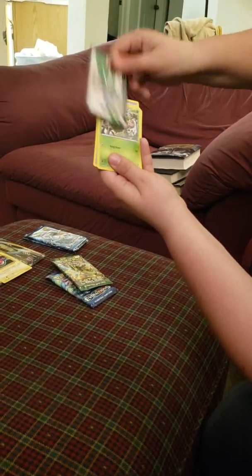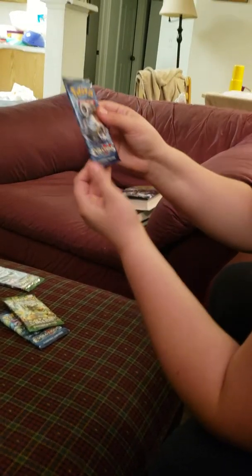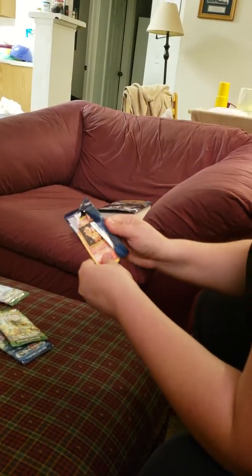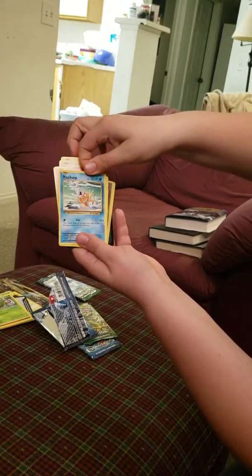Is that the evolved form of the seahorse one? Amonite, yeah. And we have a trainer card — Scorched Earth. Sounds like a trap card from Yu-Gi-Oh. Old Amber — sounds like a magic card from Yu-Gi-Oh. Another online trainer card.